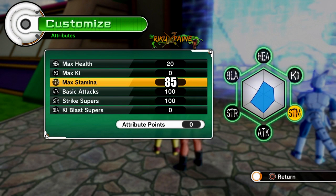Stamina determines how long you would survive, because it controls the amount of times you can teleport and decides whether you can block an attack if you have enough stamina to do that.